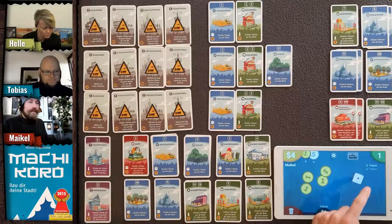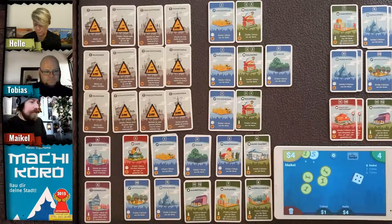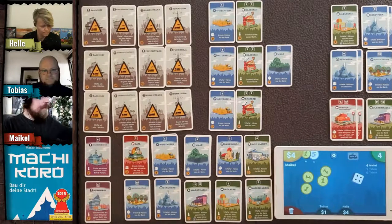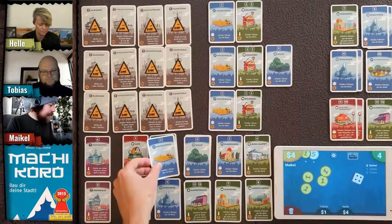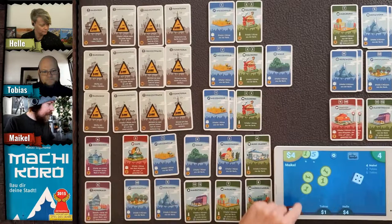I roll the dice and get a four — no one has a four yet so we don't get any income. I'm going for another wheat field for one coin, partly because of a special card I have that gives me extra money later in the game.